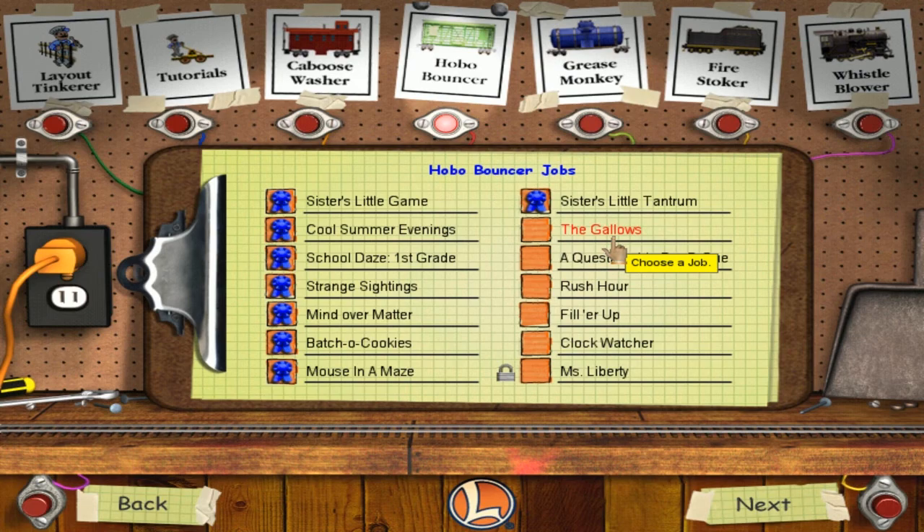Well, hello there everybody and welcome back to Let's Play Land of Train Town Ultra 3D Deluxe thing. In the last episode we did Sister's Little Tantrum and Mouse and Maze. Chup, chup, chup. These guys are so cute.